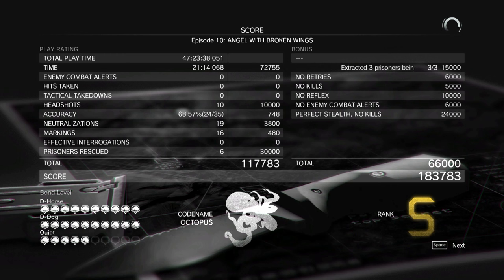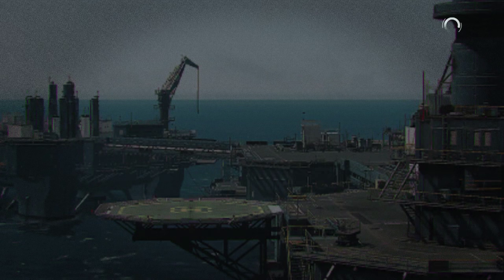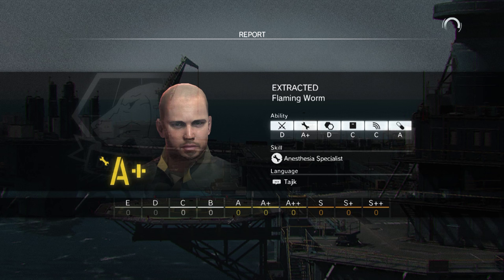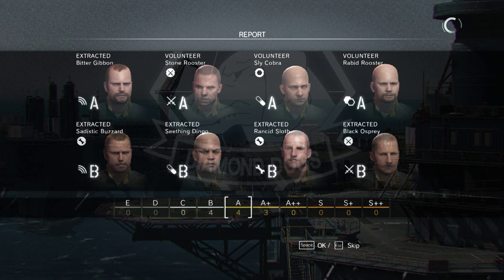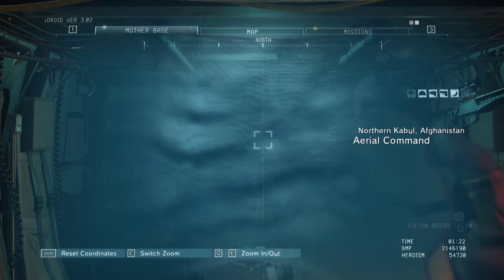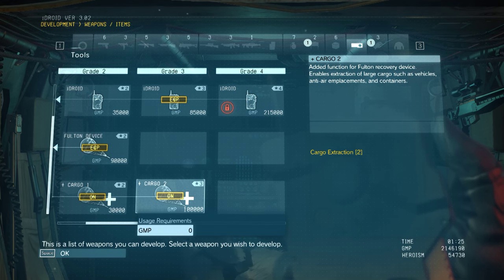There it is — S rank and perfect stealth no-kills bonus and pretty much every bonus we could get. To get the Foxhound emblem and rank, I believe you need to do three missions with perfect stealth and no kills continuously. Now checking the soldiers we got: a very nice anesthesia specialist, a diplomat which will be good, and a lot of A's and B's — great because I'm trying to get rid of all my C-tier soldiers. With that you can finally upgrade your Fulton all the way to max level to lift off tanks, containers, and all that fun stuff. Go to Research, scroll down there, and as long as you meet the requirements you'll be able to get it. Keep in mind it takes 10,000 GMP to extract something heavy.